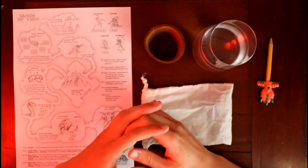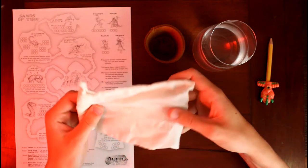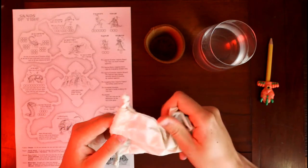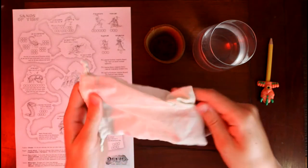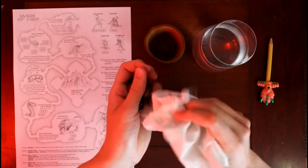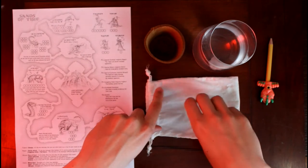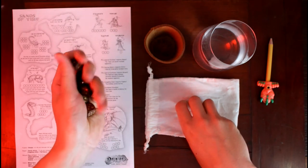Good evening, y'all. I thought we might spend the evening playing a game together — or rather, I would play a game and you'd watch or listen however you like. I wanted to show you this. It's a dice game, it's free from the internet. I printed it off. It's called Delve the Dice Game, and it's played with six regular six-sided dice.